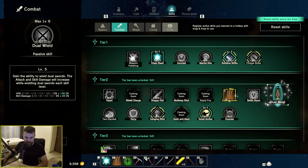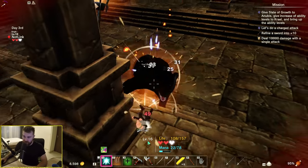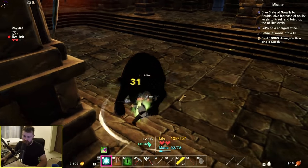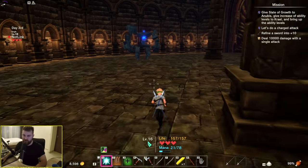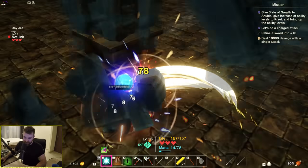Dual wield level 4, level 5 — maxed out, and they do big damage. Careful of the bears. I wonder what happens when you die — I think you actually lose your stuff. We're fighting the same boss as before. Stand right here and just wail away at him.